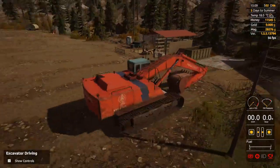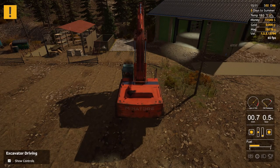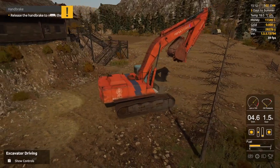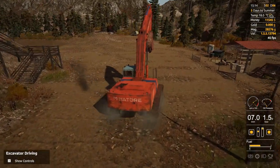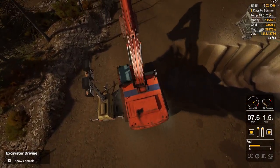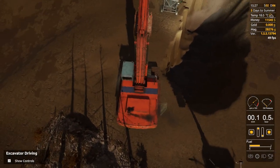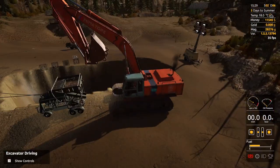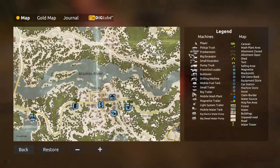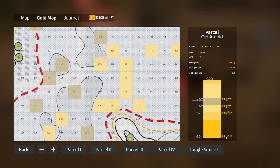This thing is significantly bigger — that's pretty sweet. If I remember correctly, this excavator actually digs more dirt than the mobile wash plant is capable of handling, so we can pull dirt at a much higher pace. Let's get it positioned. Look at the size of this thing — it just dwarfs the mobile wash plant, which looks tiny by comparison. Let's check the gold map to see where the gold is best in the area I've already dug out.